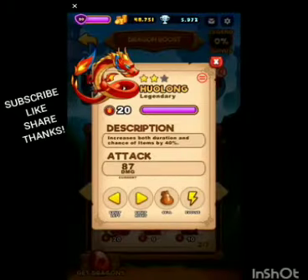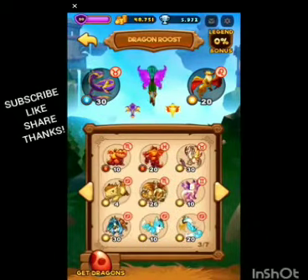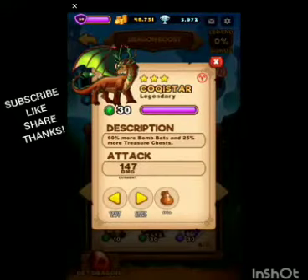I used to use this other dragon, but it was really hard to gain any sort of damage and increasing both duration and chance of items is really good. You could maybe use him plus the cookie star to get more bomb bats with increased duration time, but what I noticed is although you have increased chance of items, if you can't kill the waves fast enough they start to catch up with you.